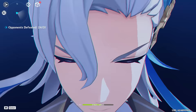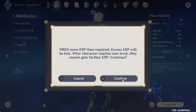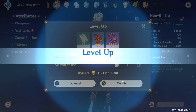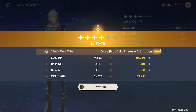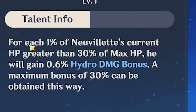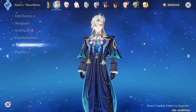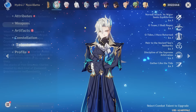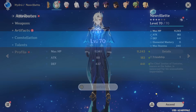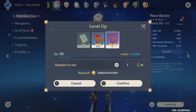Let's start ascending Nouvellet — going straight to level 80. Hopefully I didn't miscalculate anything, but knowing me there's pretty good odds we'll miss something. Ascending to level 70, we unlock one of his passive talents: Discipline of Supreme Aberration. For each 1% of Nouvellet's current HP greater than 30% of max HP, he will gain Hydro Damage Bonus — a maximum bonus of 30%. That's a good ability. His other passive is: triggering a reaction gains points, and points equal more damage for the charge attack. And just like that, we have level 80 Nouvellet. I love that he ascends with crit damage — he's about to be the highest crit damage unit I have.